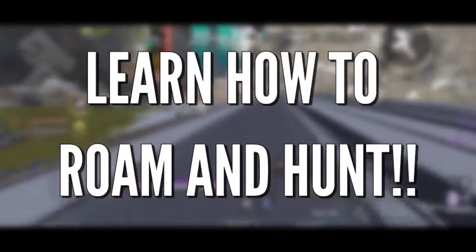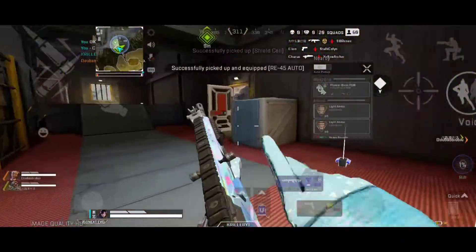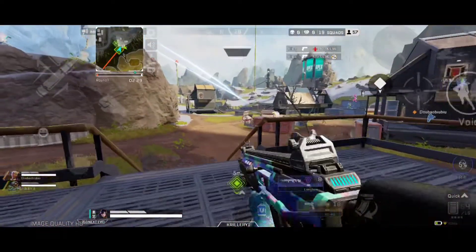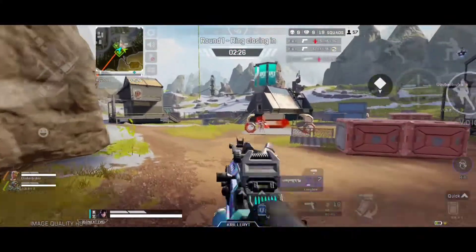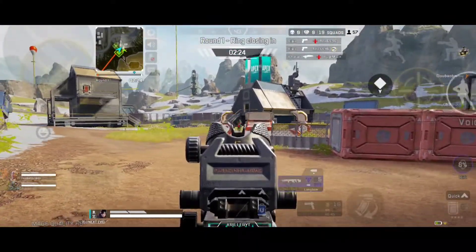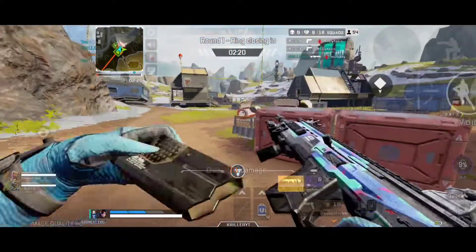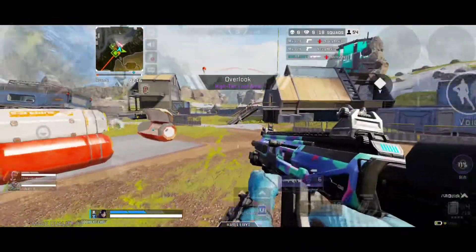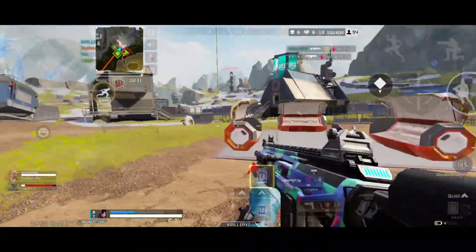Next, learn how to roam and hunt. The key to winning matches in Apex is snowballing from a good early start. Play aggressively after your initial looting, earn some kills to boost your confidence, and quickly move on. World's Edge in particular is a great map for roaming and hunting, but on any map you need to have a firm grasp of the most popular locations and rotation options — Capital, Train Yard, and Sorting Factory are the most popular and populated areas on the map.